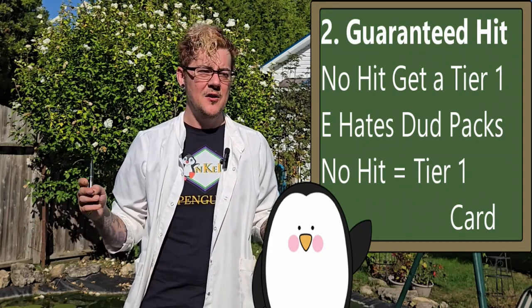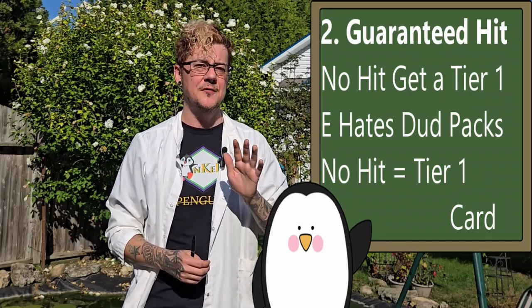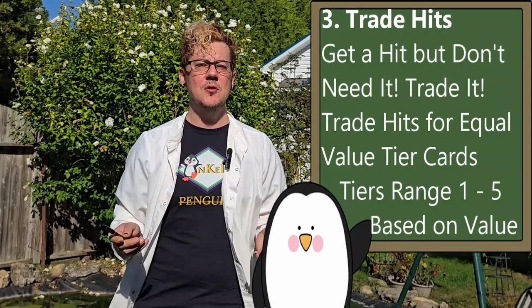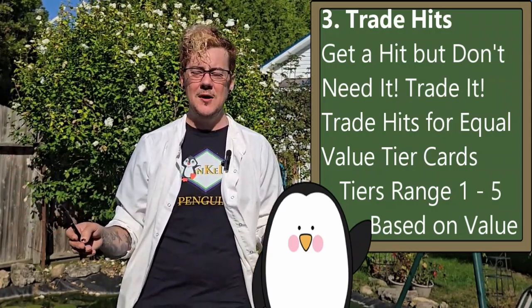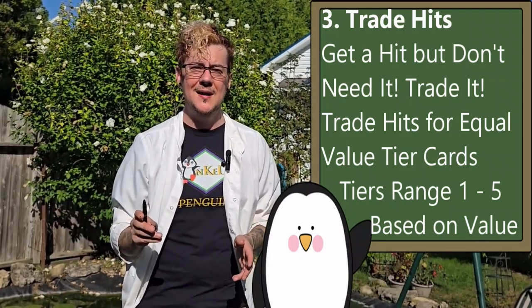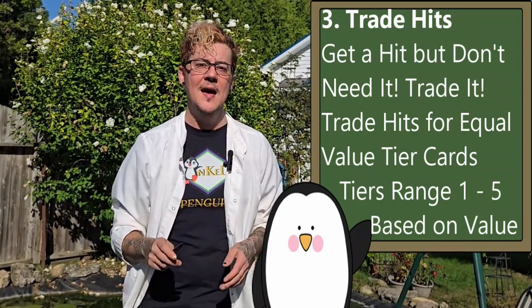Number two: you've bought the packs already — they're yours. E hates dud packs, so you know what happens — no hit, you get a tier one. There are five tiers of cards and they are based on card value. If you get absolutely nothing you get a tier one. Number three: if you get something but you don't need it, you can trade it. Say you already have that shiny Charizard — you don't need any more. You can trade it, and that card is worth a tier five trade. Whatever the card is you want to trade, you can trade it for an equal-value card from one of the tiers.